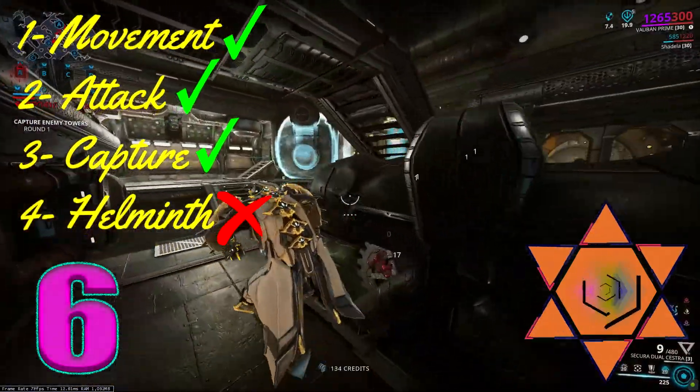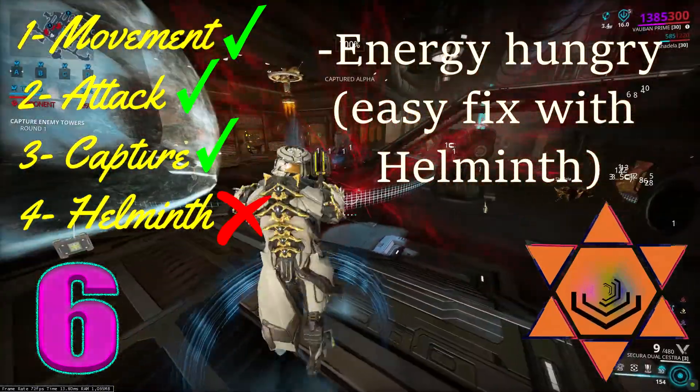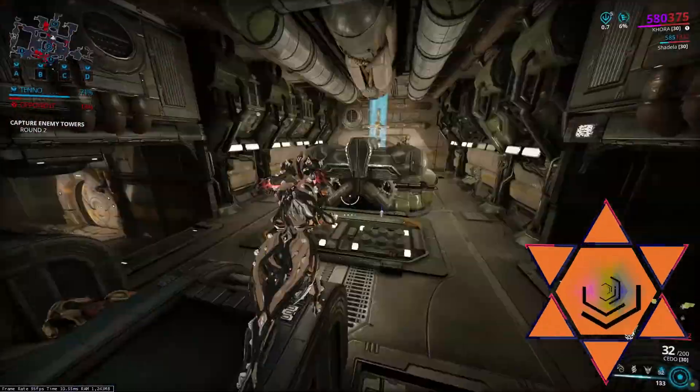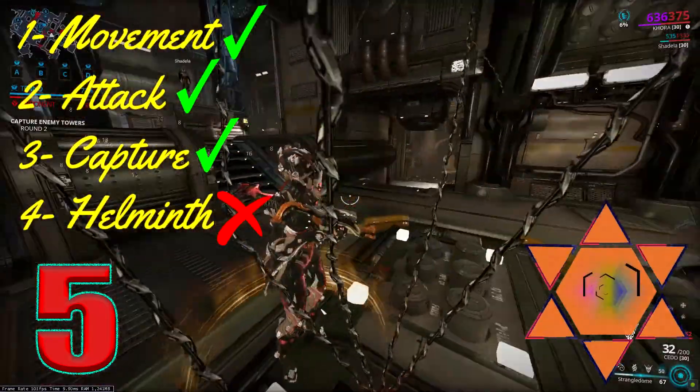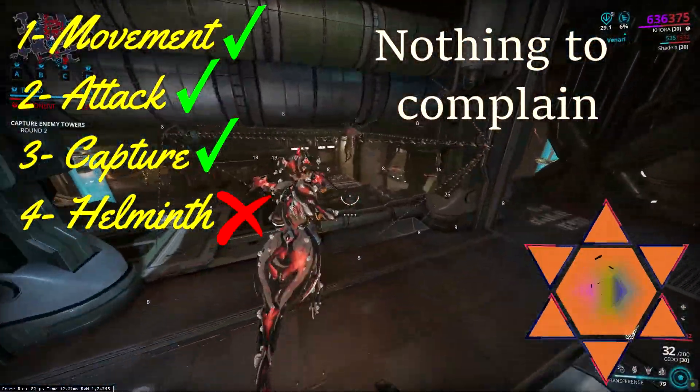Number 6: Vortex — Vauban uses a Vortex grenade, pulling in every enemy in range. Number 5: Strangledome — Khora creates a dome that is gonna catch any enemy in range.